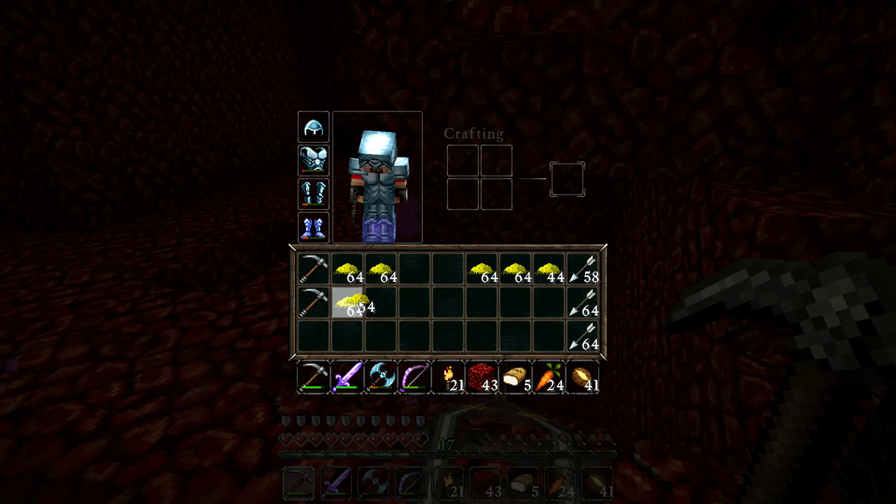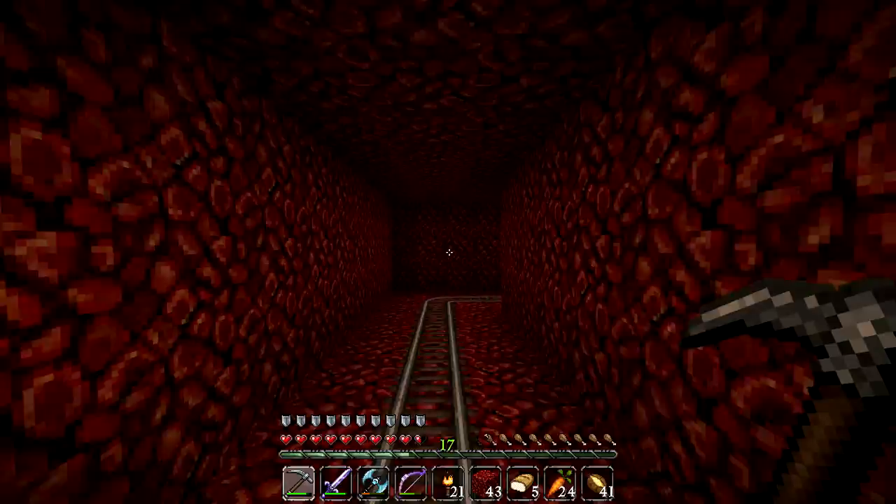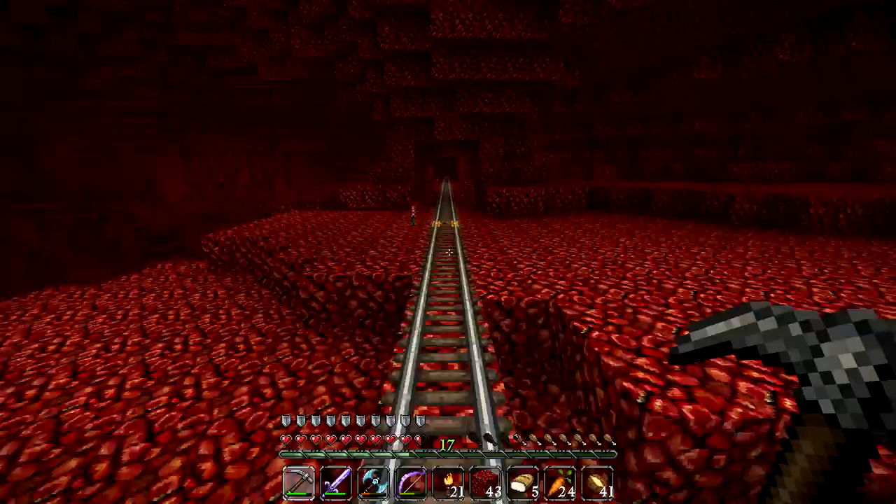How many stacks have we got here? We've got basically two full stacks of glowstone — I think that's gonna do pretty nicely for now. So I'm gonna head back to Mol City and get prepared for an adventure, because it is time that we go find some more gold, iron, diamonds, and sweet loot — and that is exactly what we're doing today.